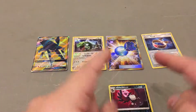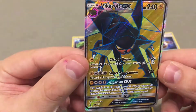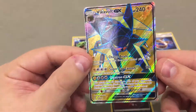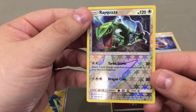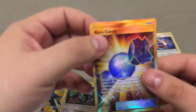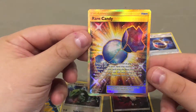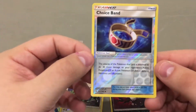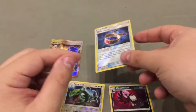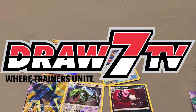So there we go guys. Very happy with my pre-release, my second pre-release pull. Got this Vicavolt GX, which is a very cool card, but I don't know if it's going to see any play or not — either way, it's still really neat. Rayquaza's Turbo Storm is very strong, attaching two basic energy cards from the discard to a Pokémon on your bench. And the gold Rare Candy — such a wonderful card, going to add that one into my Incineroar deck. And Choice Band — that card's going to see an ungodly amount of play this next season. Thanks for joining us on this unboxing, and until the next Jaws7 TV video, we'll see ya.